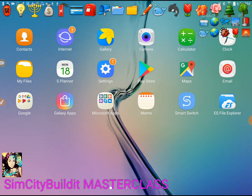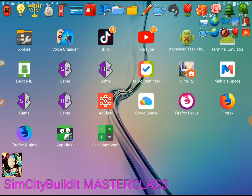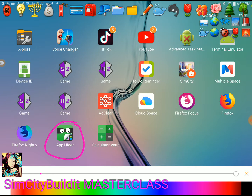The App Hider app looks like this, and there are two of them. One is called App Hider and the other one is called Calculator, and this is what they look like. I uninstalled Octopus and I'm going to reinstall it because I still haven't been able to get it to load. Calculator is where it switches the app into a calculator. App Hider gives you the option to totally hide it where it has a black screen and nobody can see it.